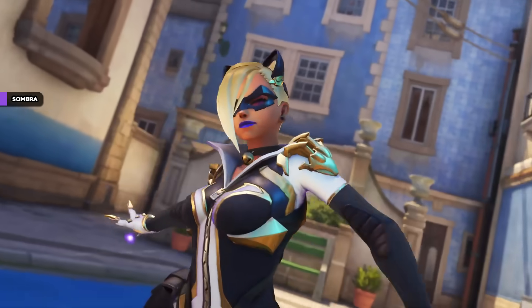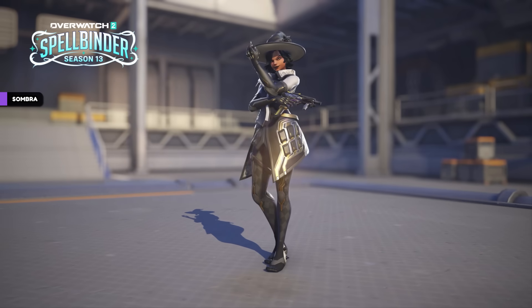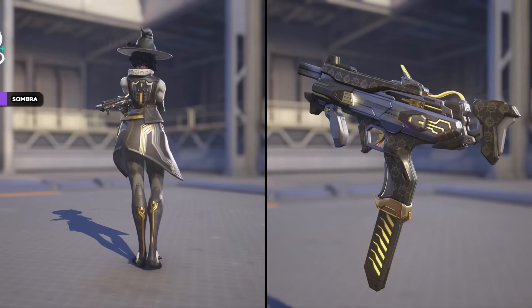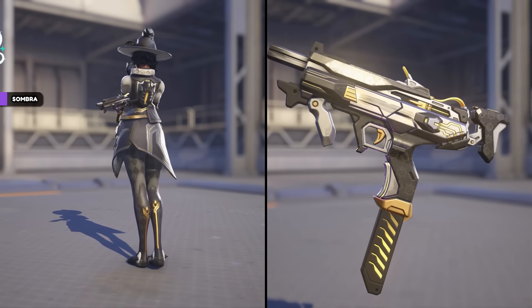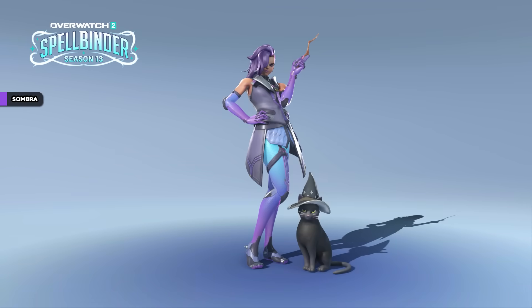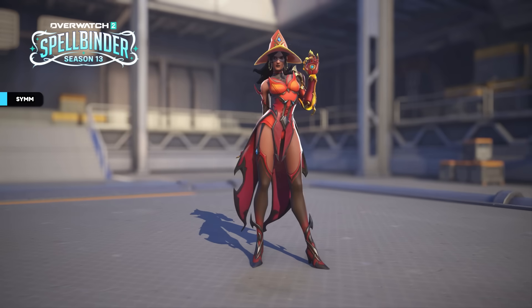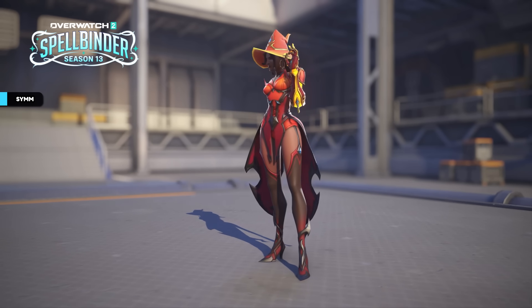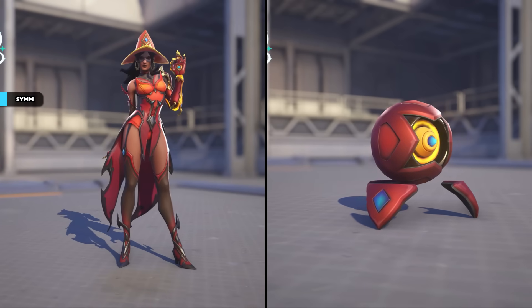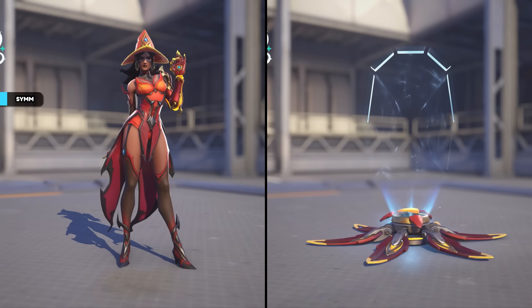Sombra's Opportunist passive has been re-added, allowing her to see critical enemies through walls and do 20% extra damage to hack targets. Sombra has another recolor of Black Cat which we saw in the Season 13 trailer, plus a second shop skin, a cute epic named Nightshade. Sombra also has a feline familiar victory pose and a voiceline in the battle pass. Symmetra is getting a legendary shop skin called Infernal Witch — I really like this one; the tights and messy hair are especially fun details. Symmetra also has a voiceline in the battle pass.